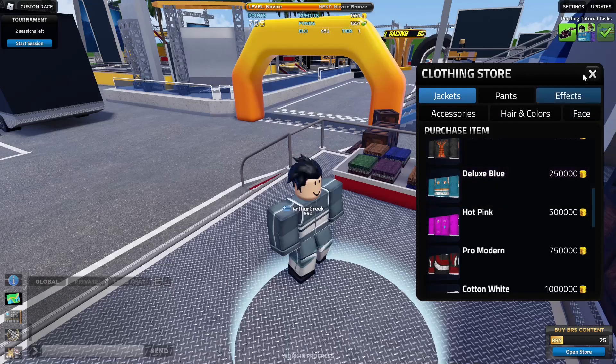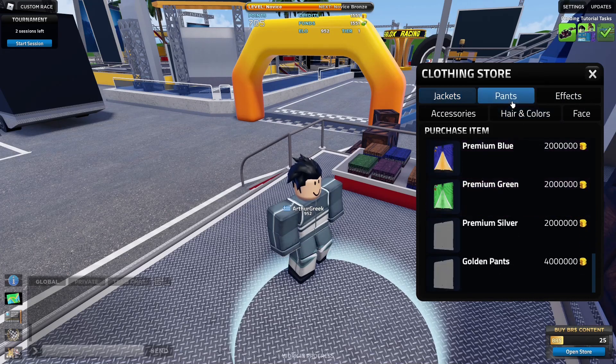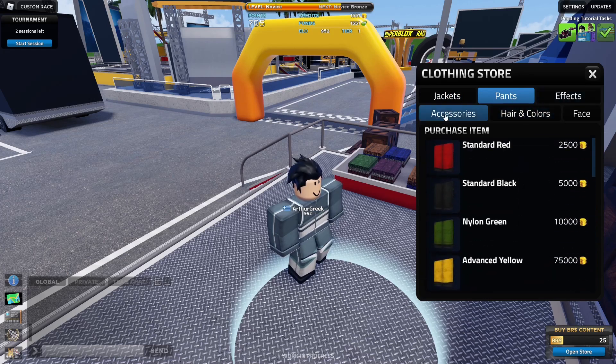Last but not least, there are tons of cosmetics to choose from, starting from liveries for your car to driver helmets, race suits, pants and anything a real world driver could wear. A small but nevertheless cool feature.